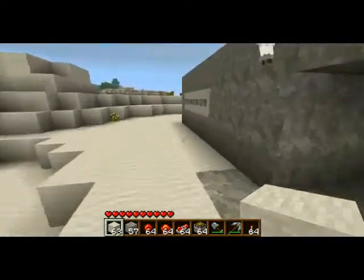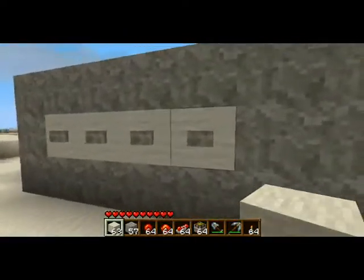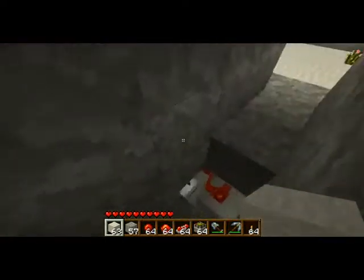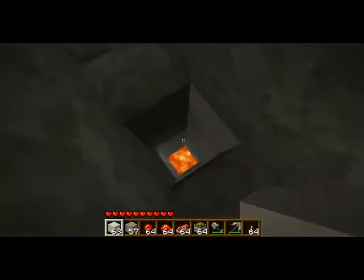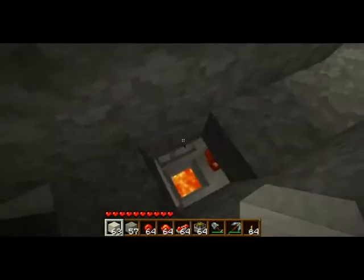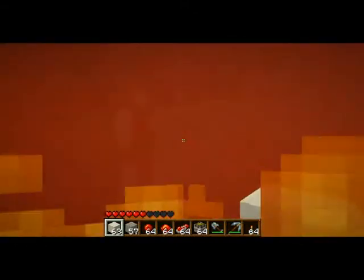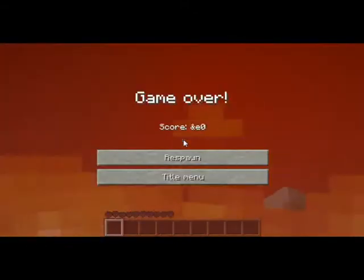And if you get the wrong combination — let's say I just press that, which is not right — then these will open to pits of lava. I'm going to tidy up the redstone down there, but there's no real need. You can't jump over that, I've tried. You fall, you die.